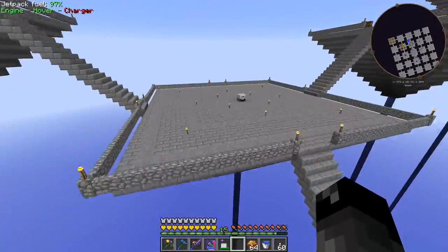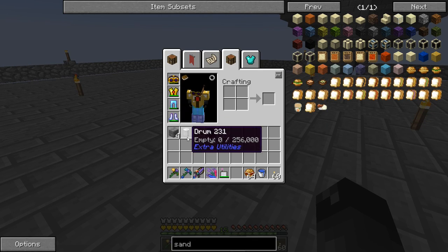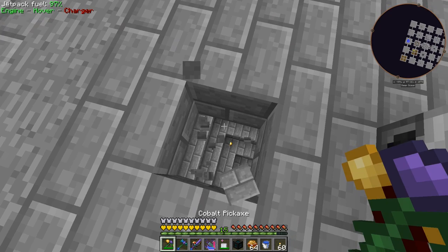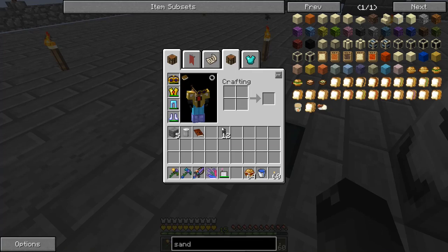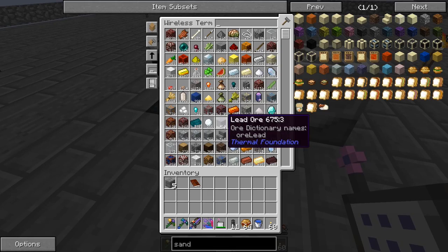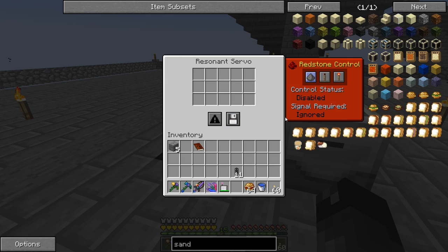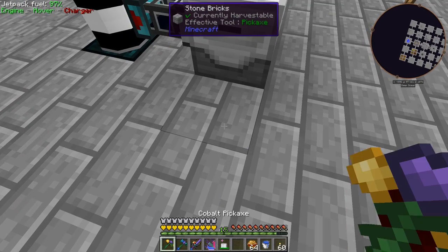I put the sludge boiler on this island by itself. We'll put a drum down to buffer the sludge. I'll stick a tesseract here on the sludge receiving channel, drum on top so it fills up with sludge. Then a hardened fluid duct between the two with a servo - that'll start putting sludge into the sludge boiler.